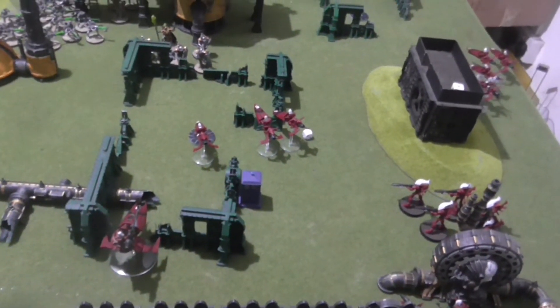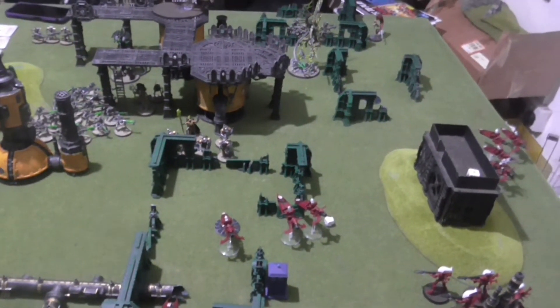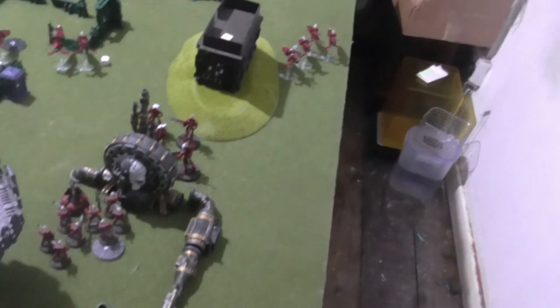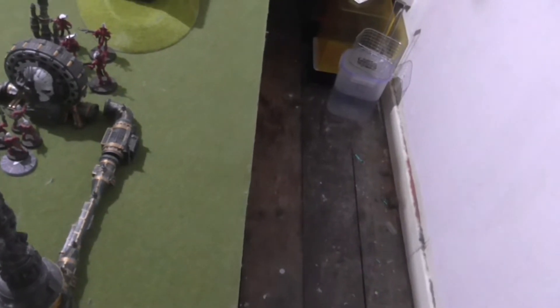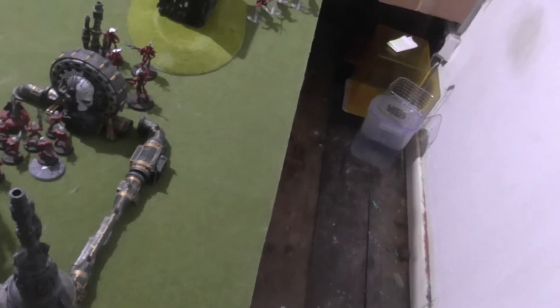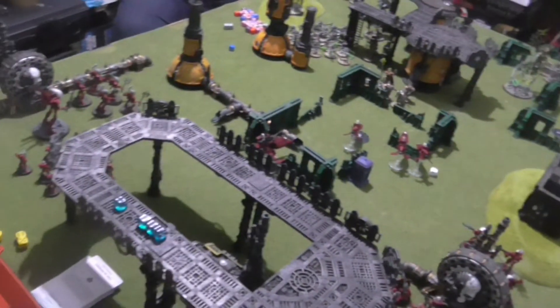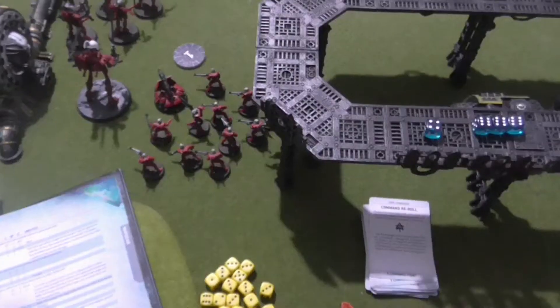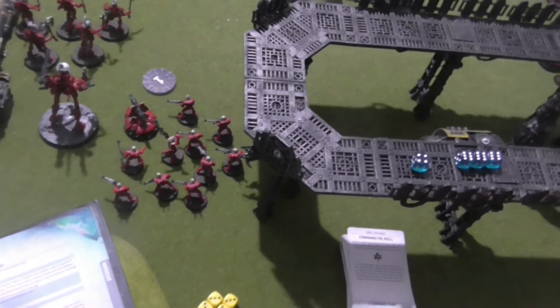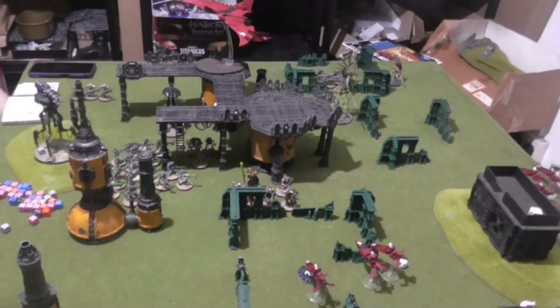Unit two Jet Bikes fired at the Doom Scythe doing a single wound. The single Windrider and the Viper fired at the Lych Guard but the resulting damage was zero. The Wraithguard and Guardians shot at the Doom Scythe — I killed it with a Starhawk missile, but the resulting explosion killed off one Guardian and one Wraithguard. The only thing left to shoot is my other unit of Guardians. Finally in my shooting phase I fired the Sunburst missile at the Cryptothralls and did one wound.